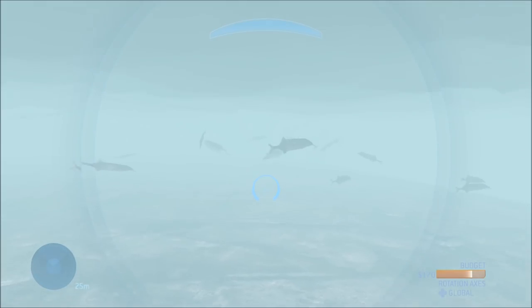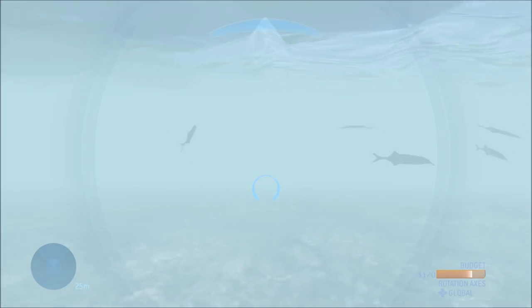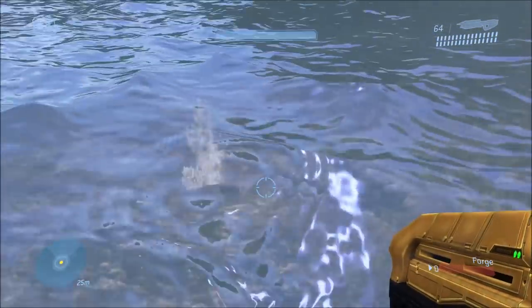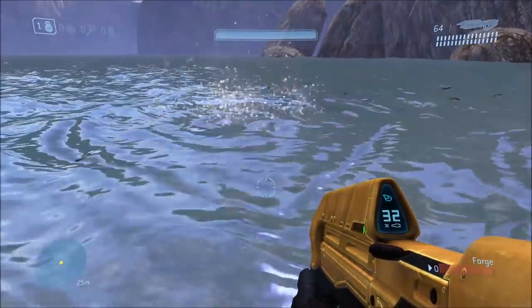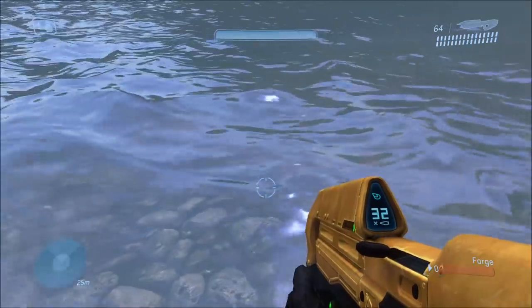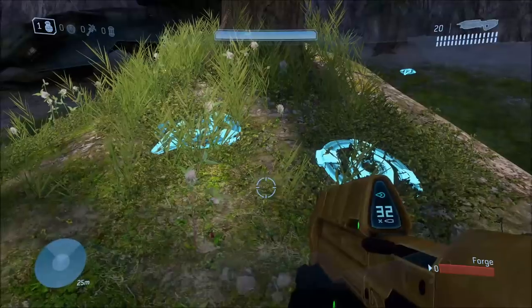It's not uncommon for multiplayer maps in Halo 3 to have actual living creatures on them. Like the map Valhalla — there's a lot of fish swimming out in the water, actually, out by this lake here. And these are actually real fish in the game. You can interact with them, you can shoot them, you can kill them as well. Their bodies actually flow in the water and just drift away.